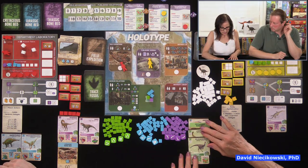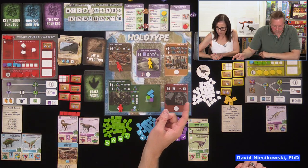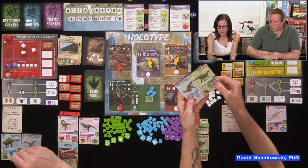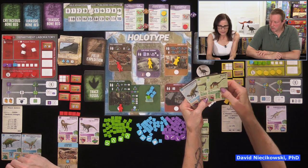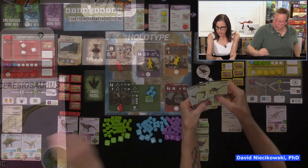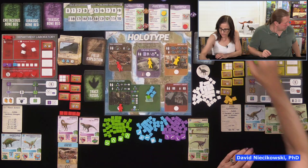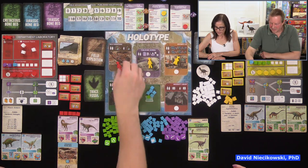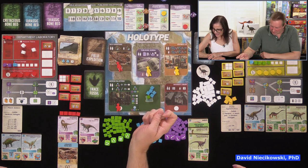David reorganizes his fossil storage to his focus board. Julie publishes a Cretaceous genosaur using two green fossils and two research. It's tracked — one of two needed Cretaceous genosaurs. On her focus board, she needed only one genosaur and now covers that section. David notes Julie will get six victory points at game end if she completes the full path. David bumps Julie's graduate assistant and gets three specimen cards, keeping an herbivore and a high-value 13-point card.